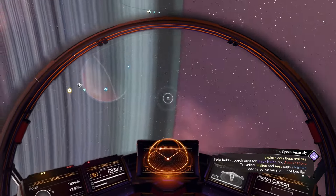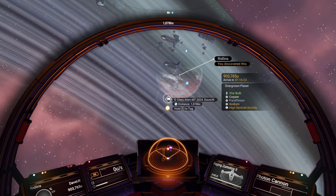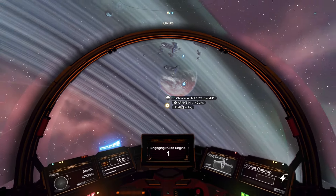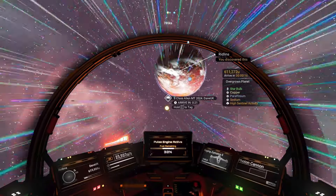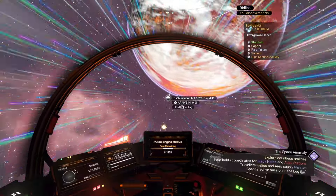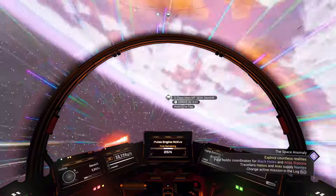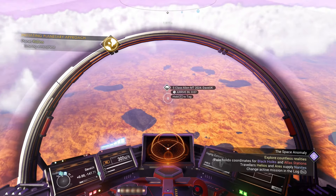While we're in space, you can see there's a planet called Ridlins, and there is a base on the planet called 'S-class Alien Multi-tool 2024.' I'll put a communication station down there as well. This multi-tool was found once before so there may already be a communications point, and you can only have one per planet. If you do come to get the multi-tool, please stick a communication ball down to help other travelers find it. We're heading down now.